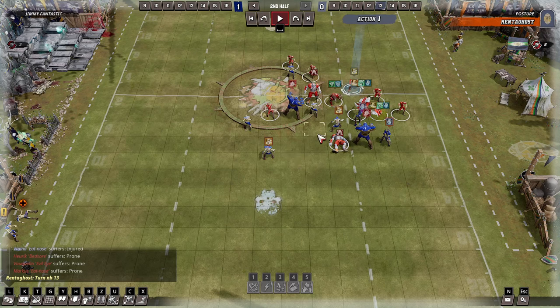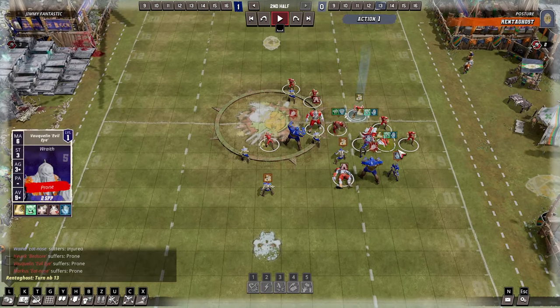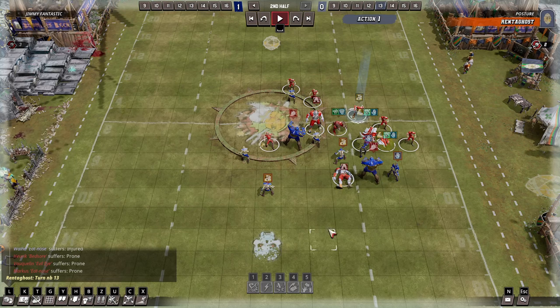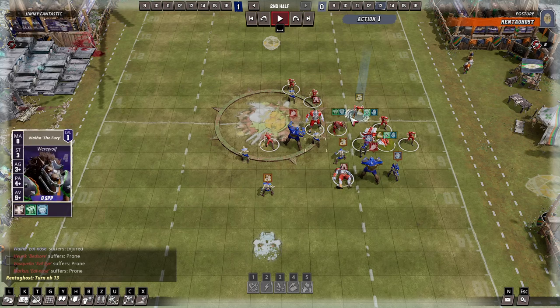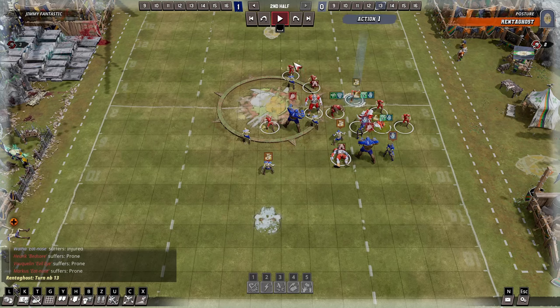I'm keeping the ghoul back here to kind of stop the diagonal play. The diagonal play is always dangerous on defense. If they're on one side, you've got to stay parallel to them — so he's like this, I'm like this. You've got to try and stop the diagonal. That's why this ghoul's there, and also he's free in case something happens.